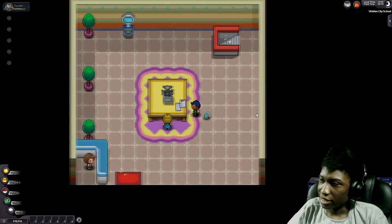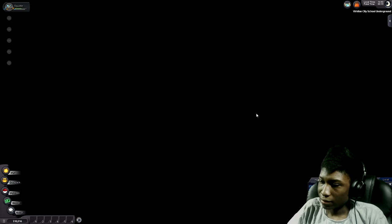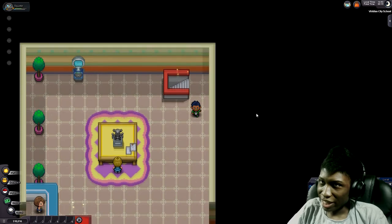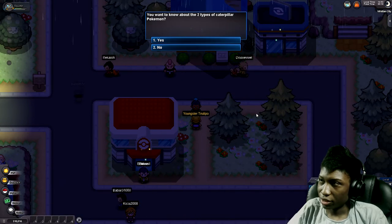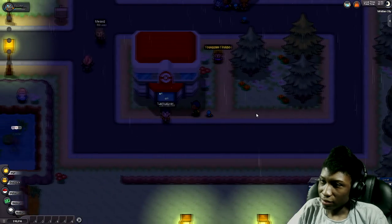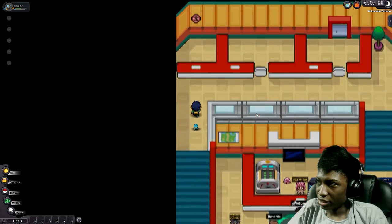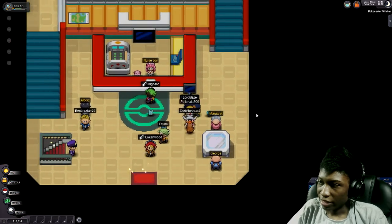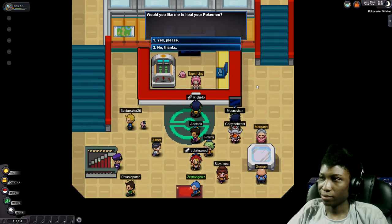I wonder if they'll add housing to this game — adding housing would be nice. We can go to the basement and fight Jackson, but I don't have multiple Pokemon and I believe he has multiple. Let's go heal our Pokemon first. This is pretty much the standard Pokemon Center. There's the PC where you can place different Pokemon in your storage. Here's your little well thing — that's not unlocked yet or still in progress.